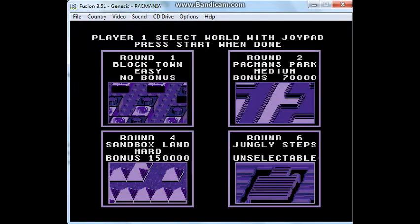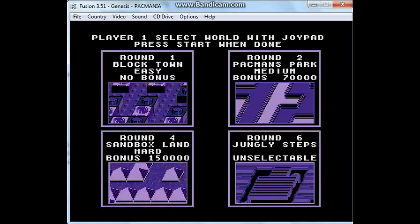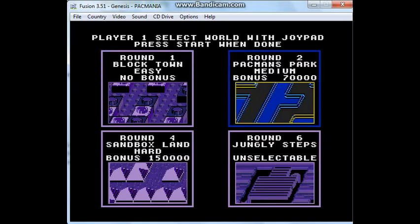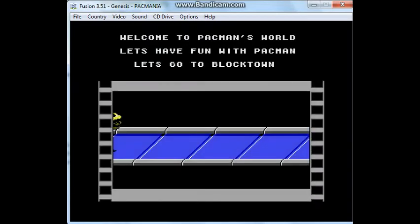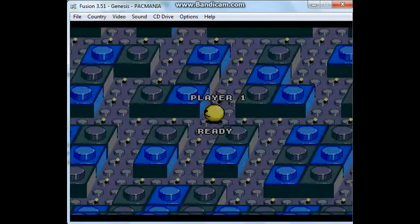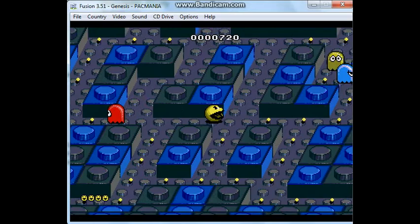Push start, and here we are. If you keep that on long enough, it'll go to demo mode. It's basically the same idea. All the mazes are available, except for the Jungly Steps. I have gone through every series of mazes at least once — I've done one lap of this entire game. One thing I forgot to mention was that in these games you have limited continues, but that doesn't bother me because I have save states. Since I didn't show it in the NES version, I will be doing Block Town. Sandbox Land is just too hard.